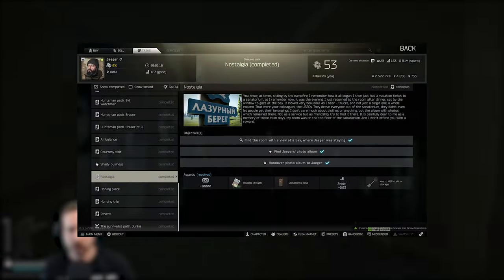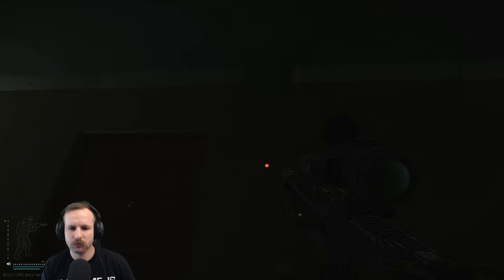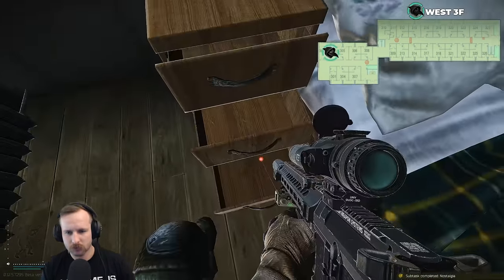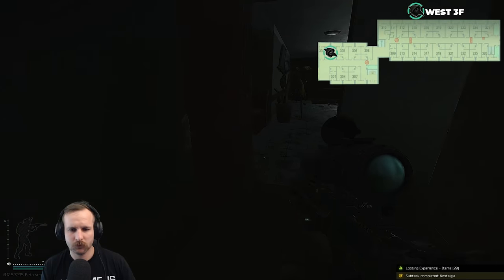Nostalgia. You're required to go into Shoreline and go to West Wing room 303 — you don't require a key to enter. Once inside the room, head to the other side of the bed to the chest of drawers, and you'll be able to see the item in the bottom drawer.